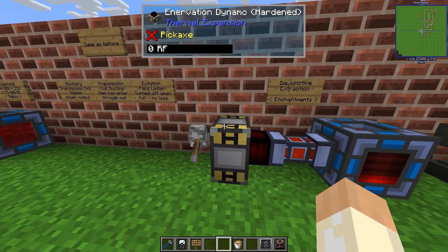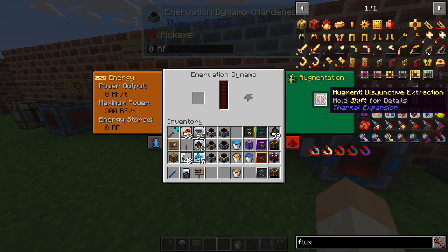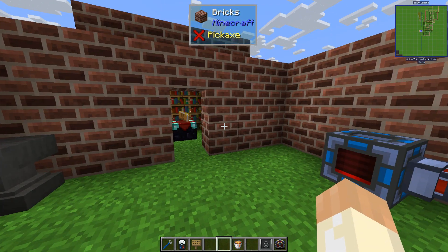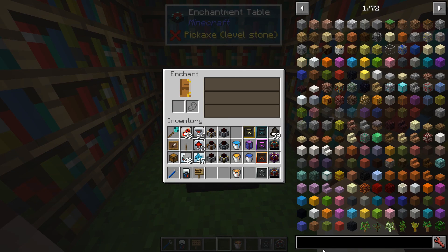The Enervation Dynamo has one augment specific to it — it's called Disjunctive Extraction. What does it do? Enchantments. Let's make a quick example — we've tried it already, so let's see.